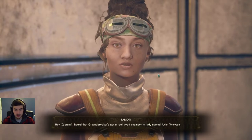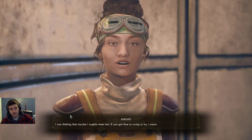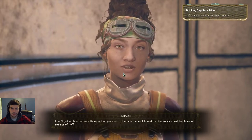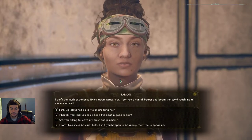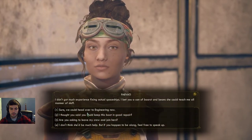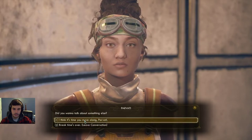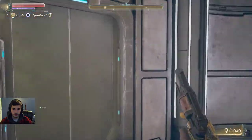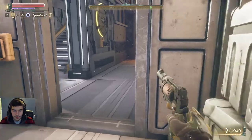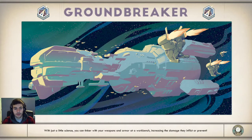The viewers can't see this new place. I heard that Groundbreaker's got a real good engineer — a lady named Junlei Tennyson. Yeah, what about her? She can't be that good, that place is a dump. What about her? I was thinking maybe I ought to meet her. If you got time, just swing by, I mean — of course we're gonna go. I don't got much experience fixing actual spaceships. I bet she could teach me all manner of stuff. Sure, we could head over to the engineer now. Sure, let's do it. Thanks, Captain. Did you want to talk about something else? No. Break time's over, I think it's time to move. It's time you move along. Groundbreaker. With just a little science, you can tinker with your weapons and armor at a workbench, increasing stats.